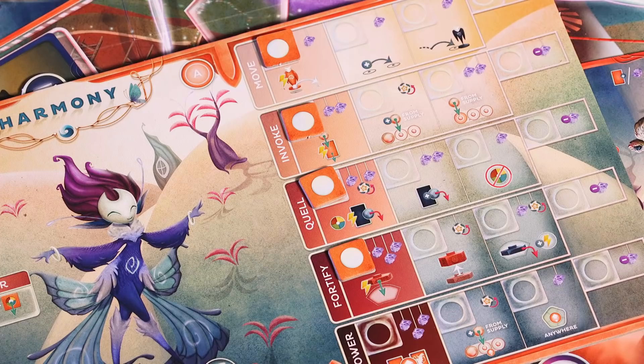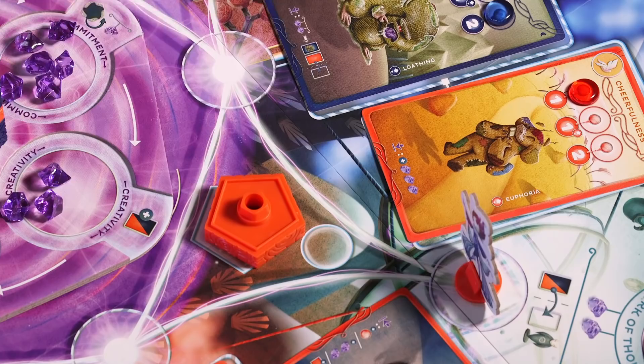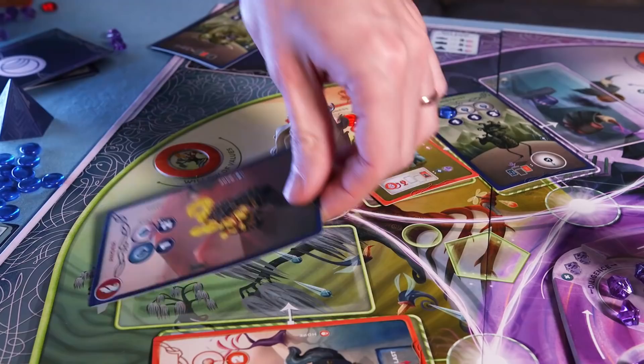As you play, you'll upgrade the abilities of your character, letting them augment each of the five character actions with bonuses that come with additional costs. You can move, play motion cards on the map, upgrade those cards to make them more powerful, play plastic chunks as fortifications to make realms more yours, or diminish the power of the other team's cards or fortifications.